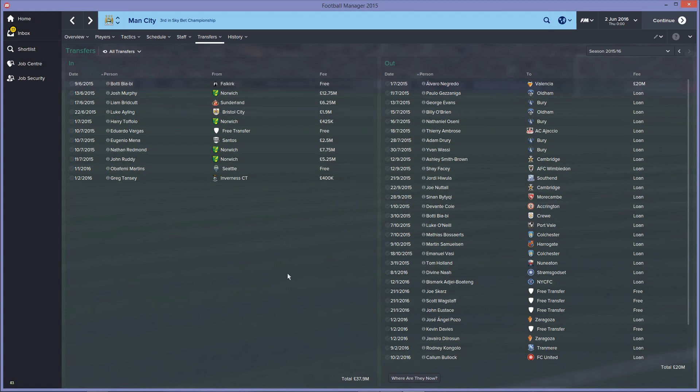They spent 17.9 million net, which is quite a lot for a Championship team. A lot of money went on Josh Murphy — 12.75 million in the Championship for one player, which is crazy, though the whole dynamic of Championship football has changed with big fees like Rhodes going for 8 million and McCormack going for 11 million in real life. Other signings include Liam Bridgett, Eduardo Vargas on a free — a very good signing for the Championship — Nathan Redmond, and John Ruddy coming in as their keeper.